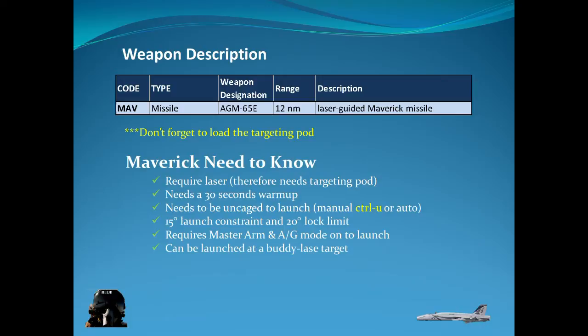The Maverick can also be launched at a buddy laser target. If your buddy is lazing a target, you enter the same laser code he is using and your weapon will be able to pick it up and launch on the designated target.